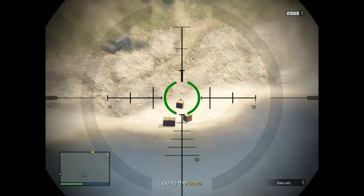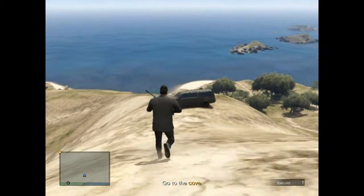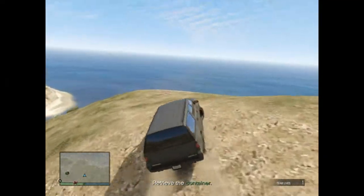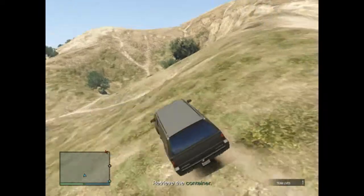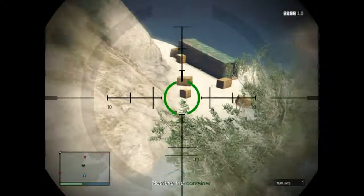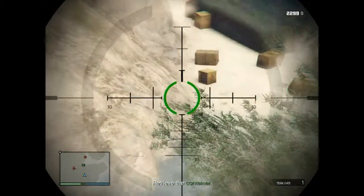My tip is to snipe everyone so they can't take you out and can't take out the helicopter. Once that's done, grab the car and drive around to this hill area. If you don't want to die you can drive back up, but I'll stay down here because it's a better angle to snipe anyone who's left.